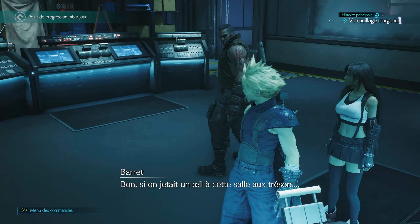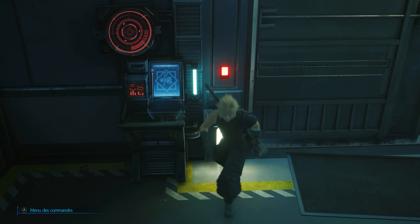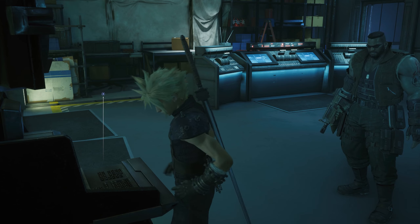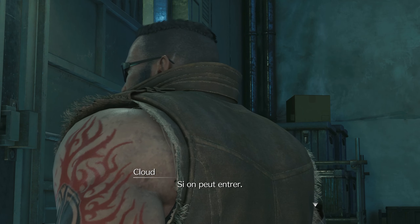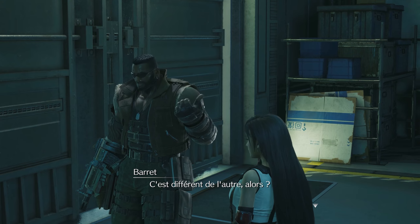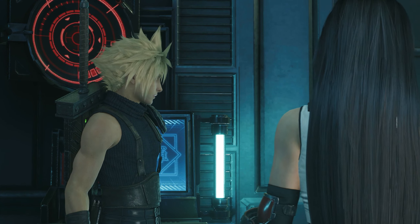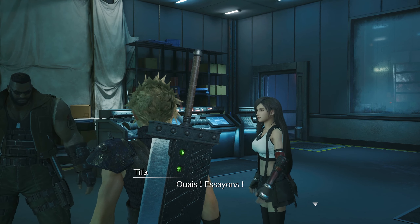Fais-lui un canard au moins. Tu pourrais au moins montrer un peu plus d'enthousiasme, Cloud. On a accès à la salle au trésor. Tifa, tu lui as foutu un vent. Ça se fait pas, Cloud. C'est là qu'on récupère nos trésors. Ça s'ouvre pas ? C'est un verrouillage de sécurité maximum. C'est différent de l'autre ? C'est le même principe, mais il faut passer plusieurs étapes.